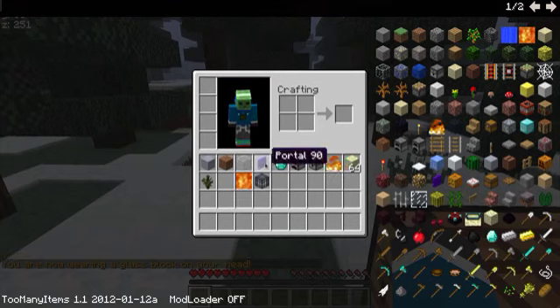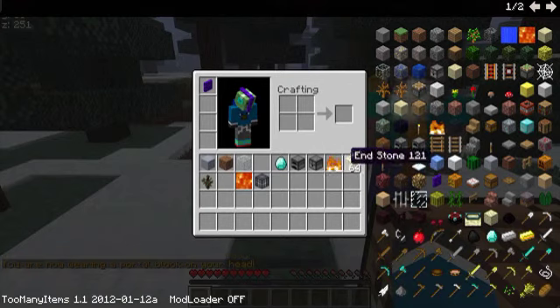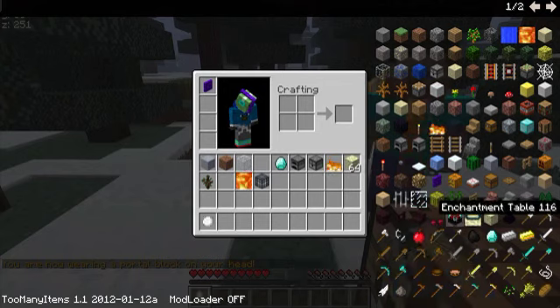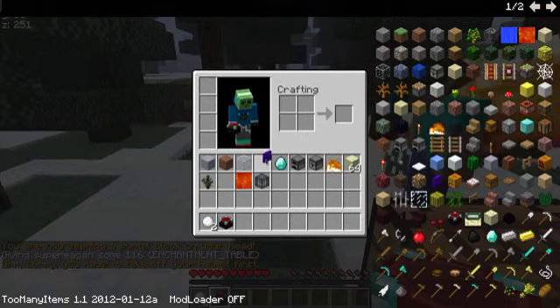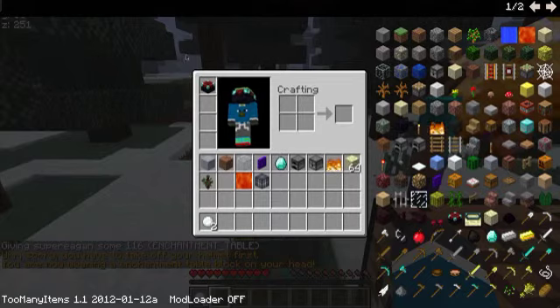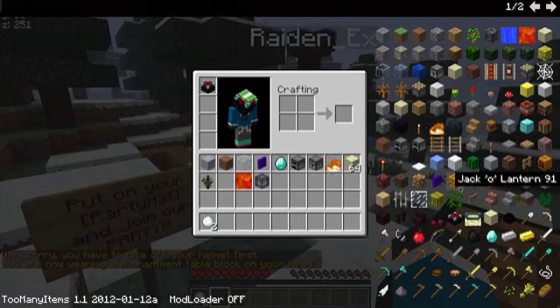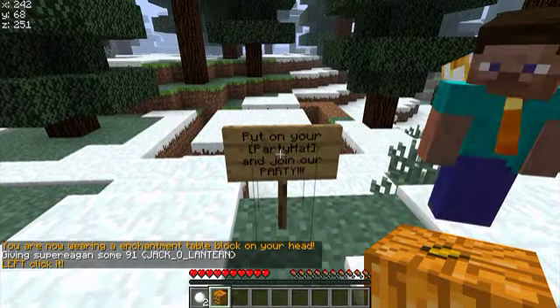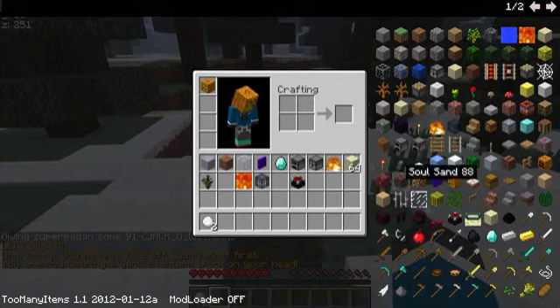I don't know if it makes you have like aquatic powers, but put a portal on your face. I messed up my nose in there. What about an enchantment table? Let's see. Look at me. I have an enchantment table on my head. Nice. Now a jack-o-lantern. Left click it. Okay, I'm a jack-o-lantern man.